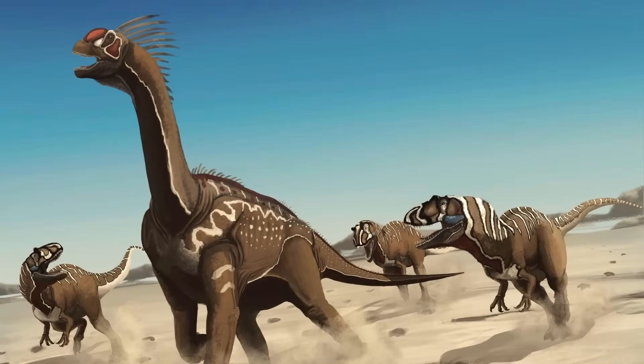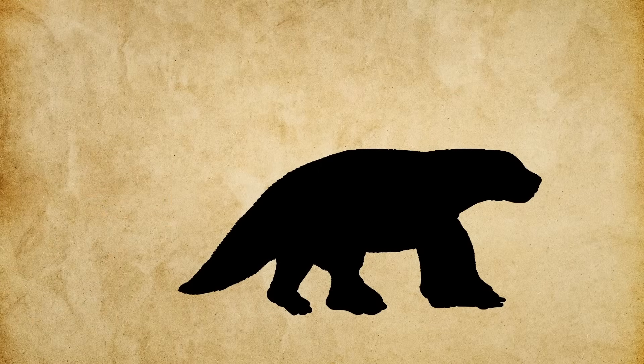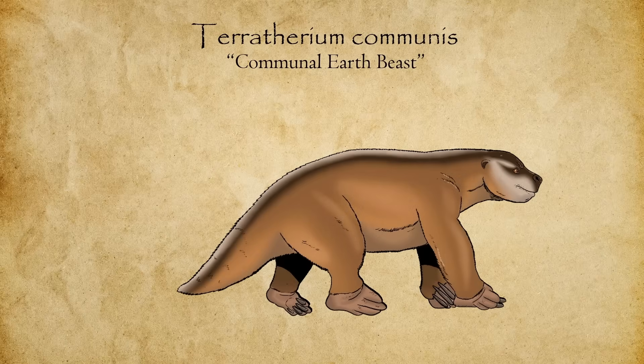In the predator-rich world of the Late Jurassic Morrison Formation, Aremotherium faced pressures very different from its Ice Age habitats. While adults could fend off many threats with size and claws, juveniles were vulnerable, and the sprawling landscape combined with intense predation and seasonal resource shifts created strong selective pressures. Over generations, one lineage responded by adopting a fully subterranean lifestyle, prioritizing safety and social cooperation. The result is Teratherium communis — the communal earth beast.